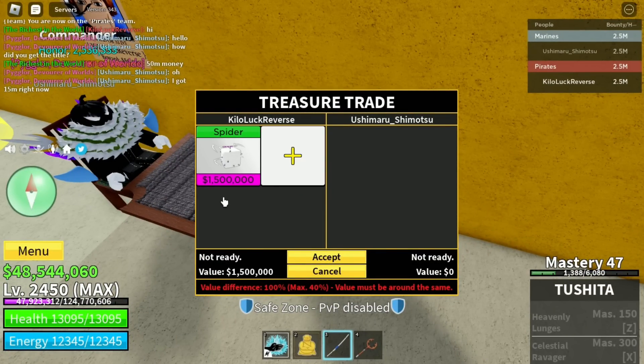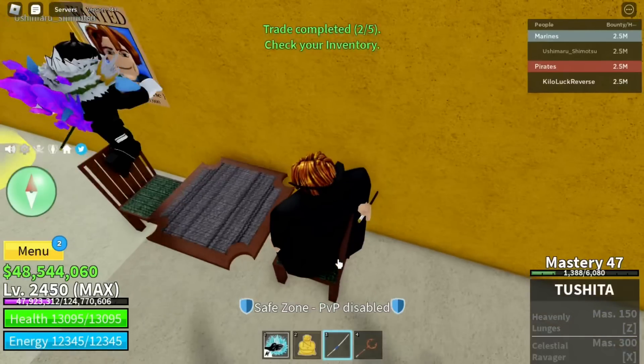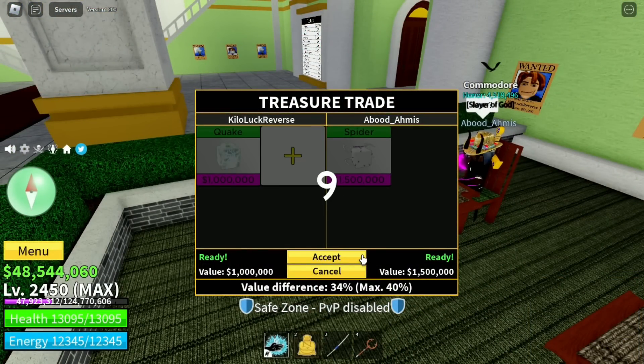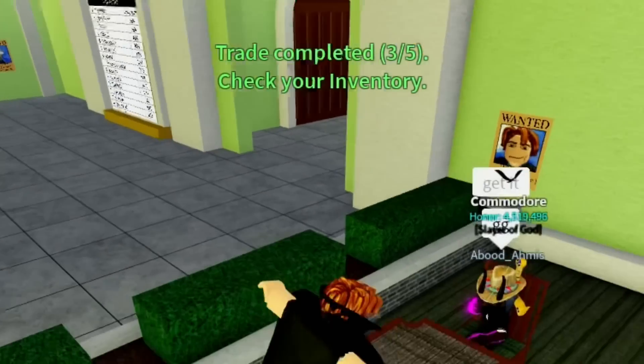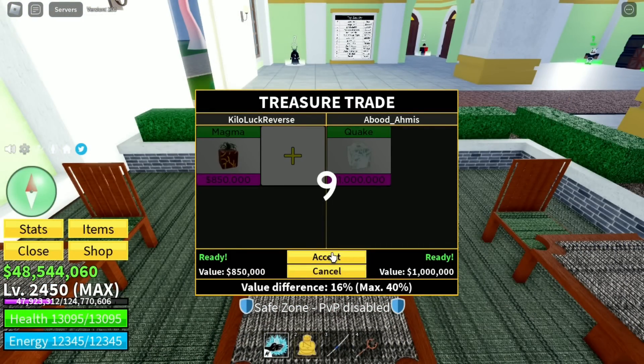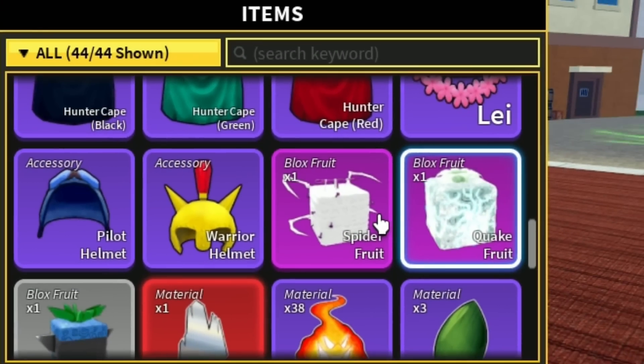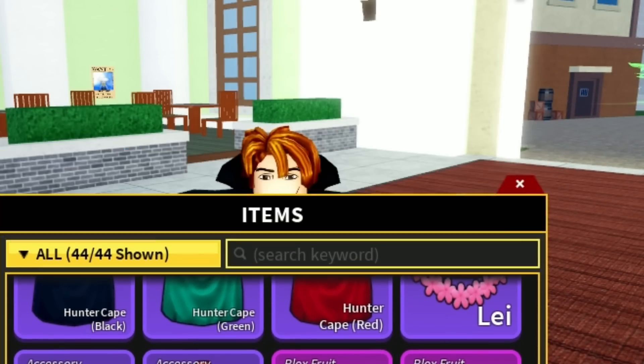Now I want to trade this quake for a spider, which is going to be a huge W, and after that I'll trade the magma for a quake. This guy is insane — he's giving me magma for quake! Thank you so much. Now we got one quake and one spider from just a single person, which is insane.